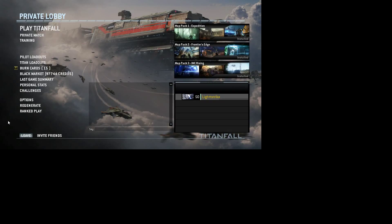There's something called Gens — a Regenerate section — and then Ranked Play. Ranked Play has ranks: gold, silver, bronze, platinum, and at the very top, diamond. There are ranks from 1 to 10, and as you beat achievements you move up from rank to rank. There's also Personal Stats showing how many kills you've got, Last Game Summary, Challenges, Achievements, and Options for fullscreen settings. There's also Private Match and Training, which is the tutorial.